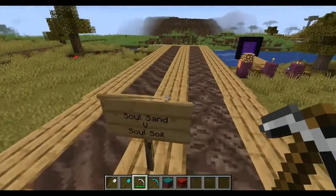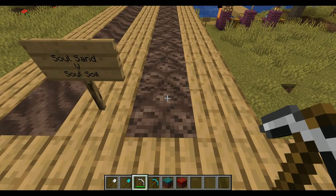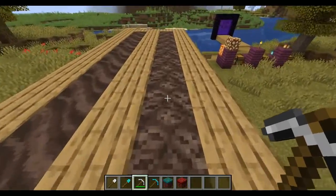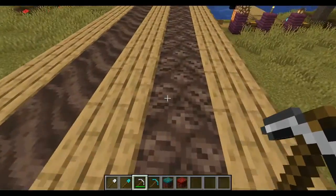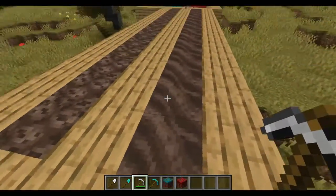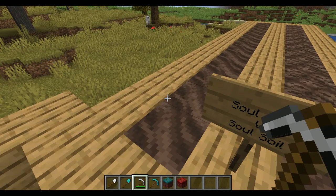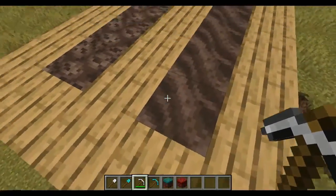I set up a soul sand vs. soul soil comparison. Here's soul sand — we're moving relatively slowly, even running. Now on the soul soil — we move much faster. So soul soil doesn't have the exact same slowing property as soul sand. That could change or could not change, but I do like the look of it.